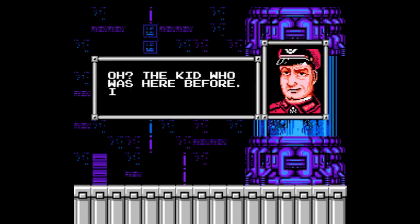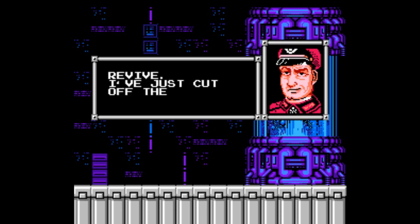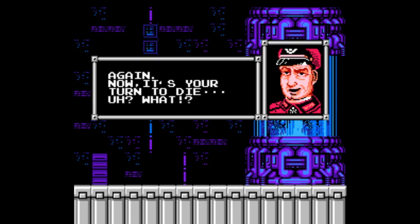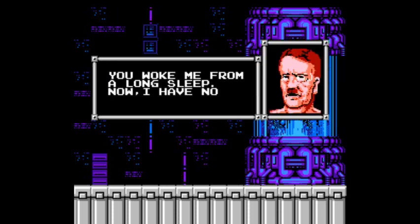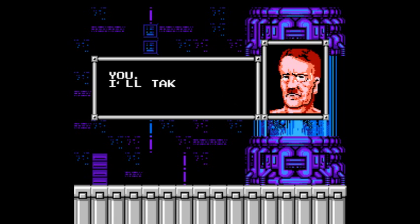Now for the big confrontation. Remember this guy from the neutral area? He says we're too late — the albatross has already begun to move. Master D will never rise again — now it's our turn to die. But apparently Master D is not pleased with this guy. He's going to wake up and jump out of that giant cryo chamber and walk through the wall and start talking to me. And oh my god — it's Hitler! Yes, the big secret in this game is the villain at the end is Adolf Hitler.